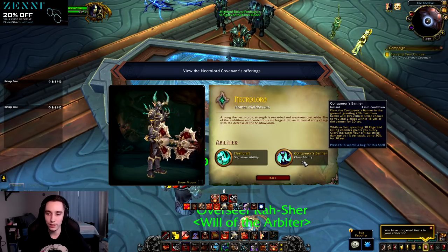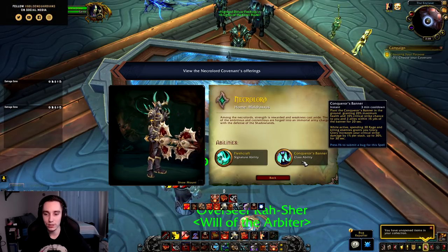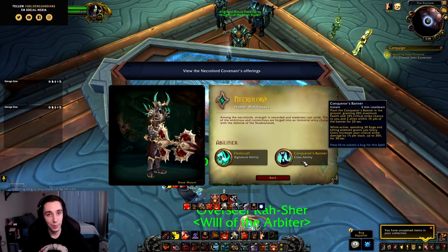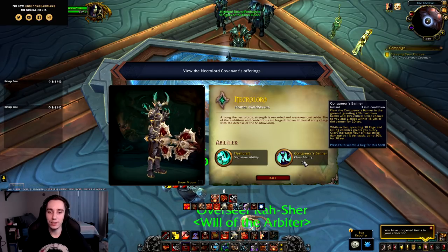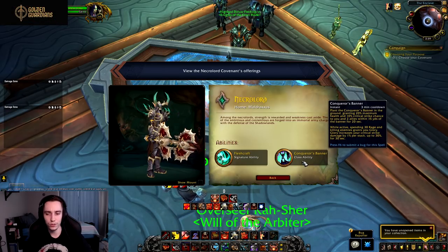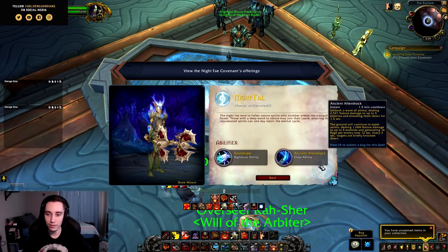Next we have Conqueror's Banner: three-minute cooldown. Plant the banner in the ground, granting 20% maximum health and 10% critical strike chance to you and allies within 15 yards for 20 seconds. While active, spending 30 rage and killing enemies grants you Glory, which increases your critical strike damage by 1% per stack up to 30%. This ability is fairly annoying to use, and they seem to be tuning it so the benefit shows up for everyone else rather than yourself. As a DPS I typically don't like abilities like that, so overall I don't think this will see much use.